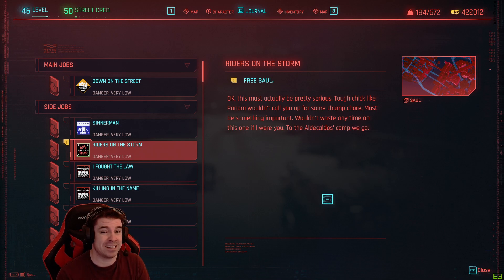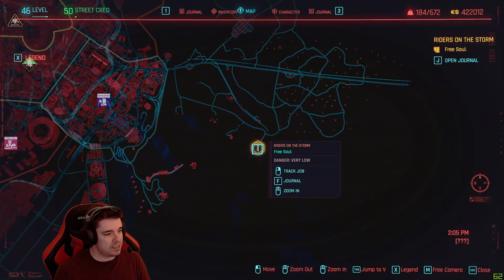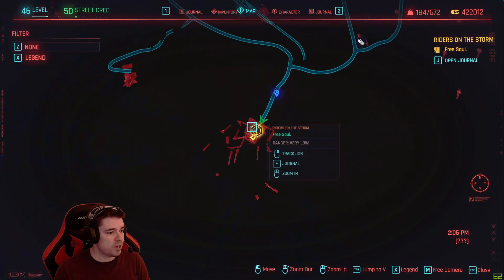There's a legendary blueprint and a legendary weapon, so four things to get. We are currently on Riders of the Storm, which is Pan Am's side mission — a romance line I guess. I'll show you what it is on the map, just kick it off, start the quest and make your way all the way down into this little corner.